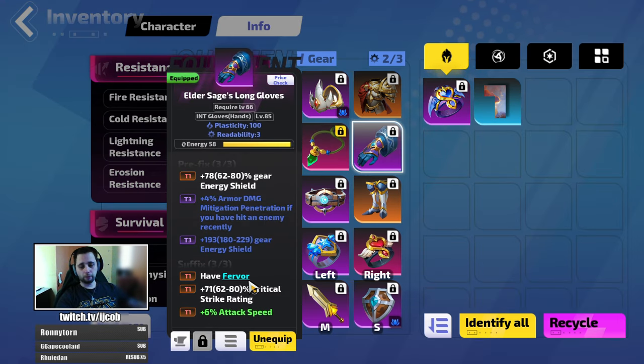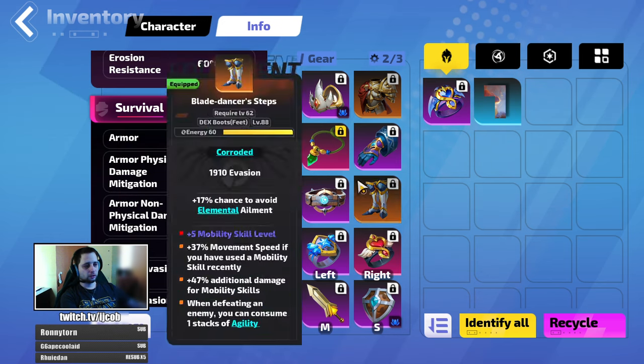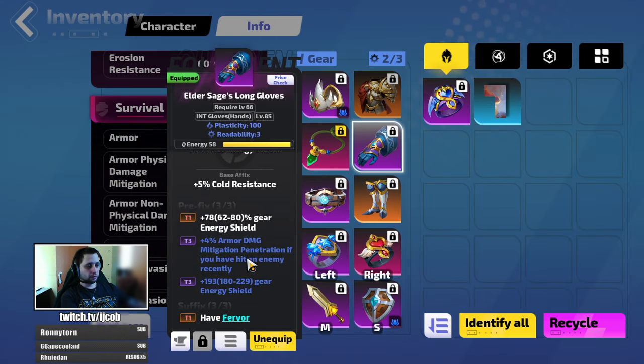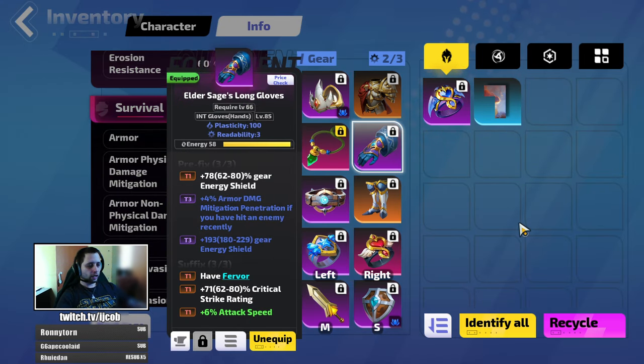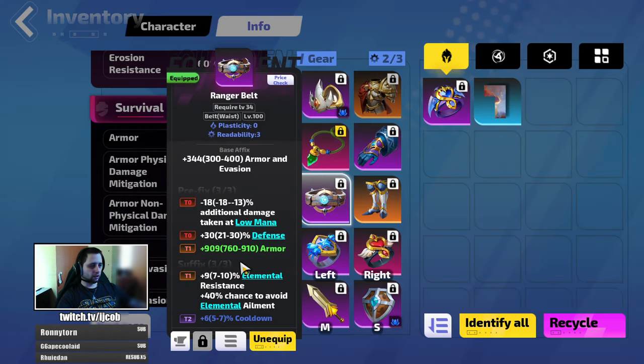On the gloves you definitely want Fervor — it stacks slowly in town on one target but when you get into a map it stacks really fast, so no problem stacking Fervor to 100 during mapping. You also want energy shield, armor damage mitigation, and penetration if you've hit an enemy recently. Once you get a lot of elemental penetration, this also penetrates armor, which reduces non-physical damage taken by monsters and yields more damage. Then preferably critical damage, and more attack speed is always nice.